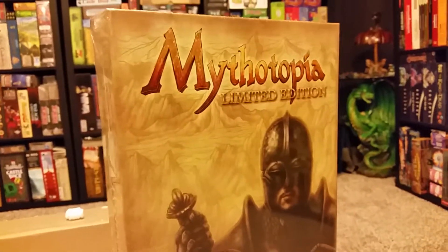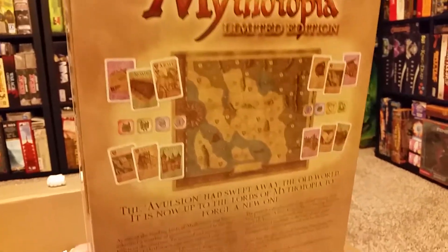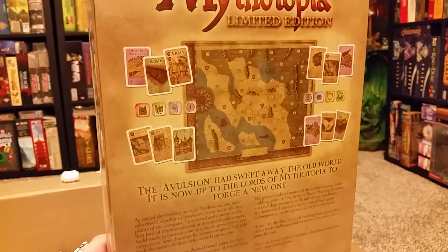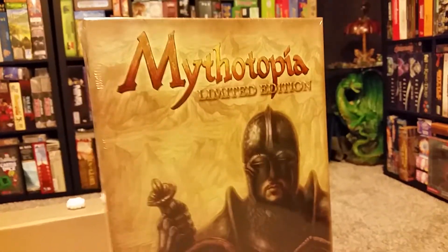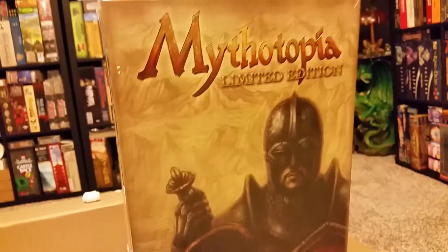Then we have a game I already own, but this is Mythotopia, the limited edition. I was foolish when I originally picked up the regular base game of Mythotopia from CoolStuffInc. — I did not even realize there was a limited edition. What does this edition have different? Wooden pieces. A lot of the little tokens are replaced with wooden pieces. I probably would not have picked it up since I already have the regular game and there's nothing wrong with it, but this was on their daily deal plus the level-up discount, so it ended up being like $20-something. Just for the upgraded components alone — sounds good to me.